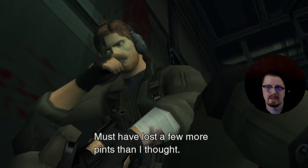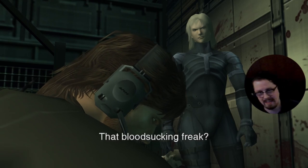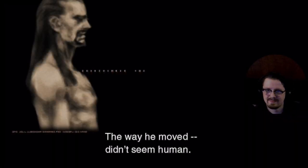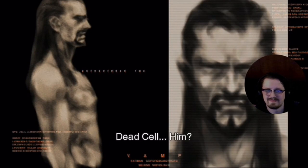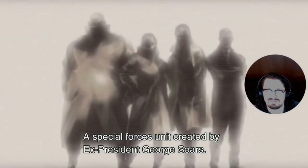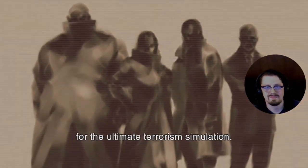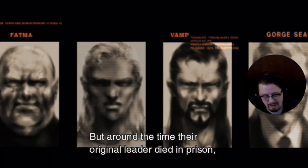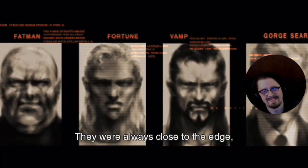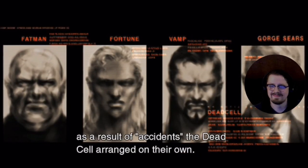Yeah, you've figured out that that's Snake because you're not stupid like me. This is my favorite version of Snake — you get to see how cool he is outside of the VR. Dead Cell: a special forces unit created by ex-president George Sears. The name was originally intended to reflect its anti-terrorist functions — the unit would launch unannounced assaults on government complexes for the ultimate terrorism simulation. They were needed to show VR troopers how to deal with the real thing.